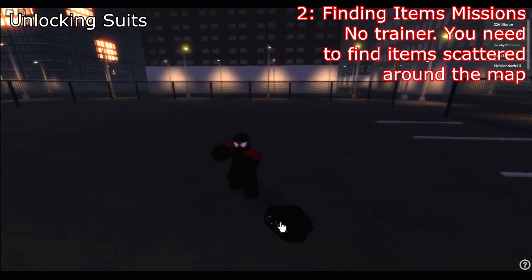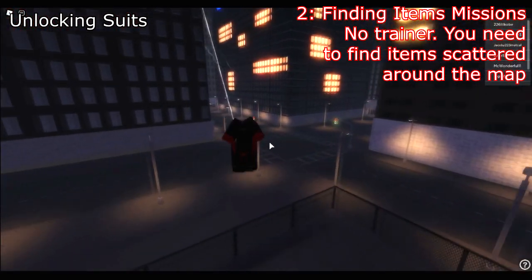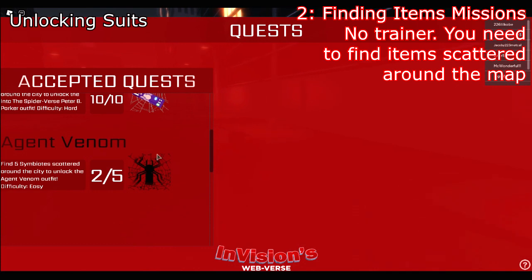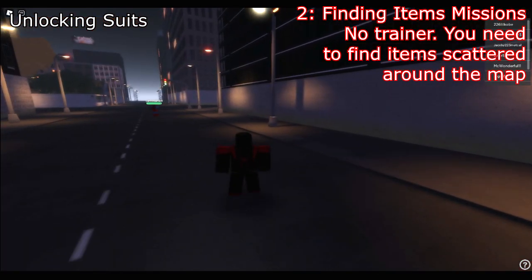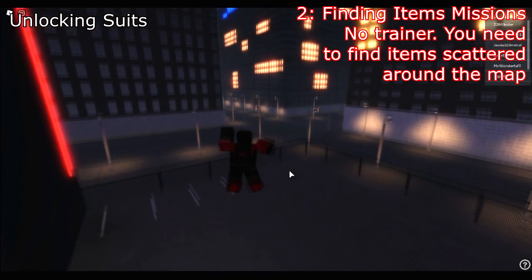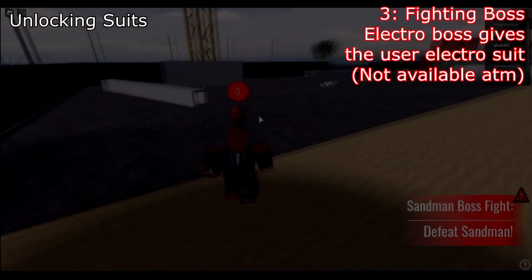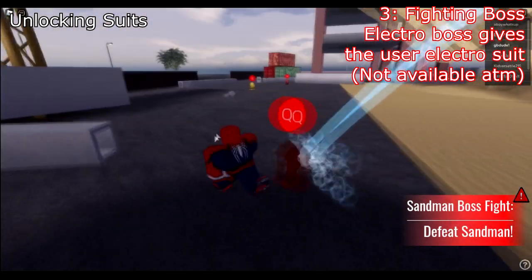Number two: finding item missions. These include the Pizza Time, Goober, Symbiote, and Poster missions to unlock suits in the game. There is no trainer for this — it is started by finding one of these items, which then gets listed in your quest via the menu. These missions are the most time-consuming as they require you to go all around the map.